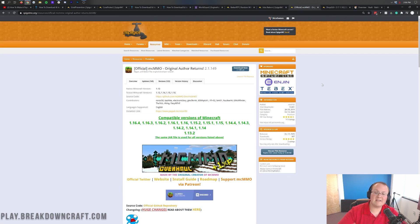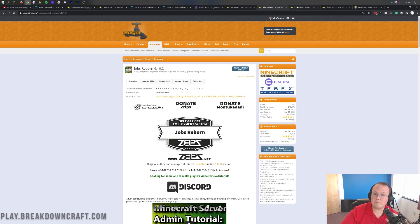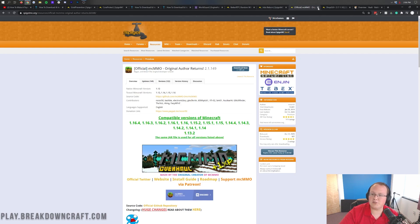Next up is MCMMO, and what this does is add an MMO element to Minecraft - specifically skills. You have wood cutting skills, sword skills, open hand skills, mining skills, excavating skills, and so many more. Players can level up and there are leaderboards built into MCMMO, making your players able to compete with each other for the top spot. We've seen so many people on our server fighting for the top spot it's overwhelming. It can also be fun to do resets on MCMMO every once in a while so people can rise to the top again. Jobs and MCMMO are both great - we personally have them both on Breakdown Craft.